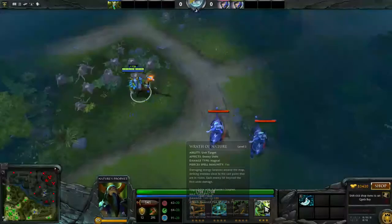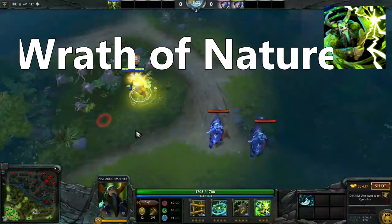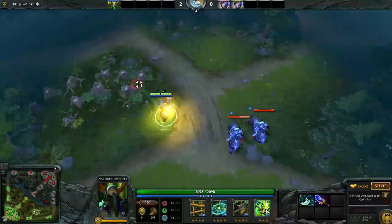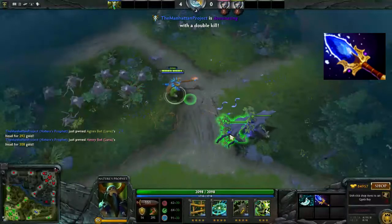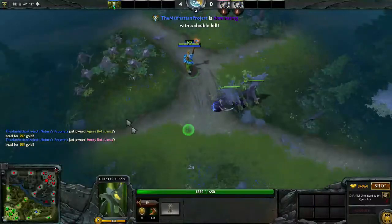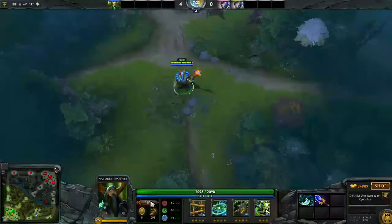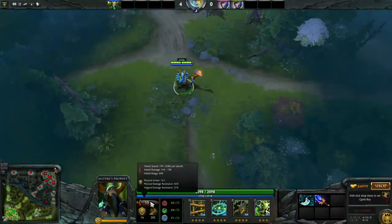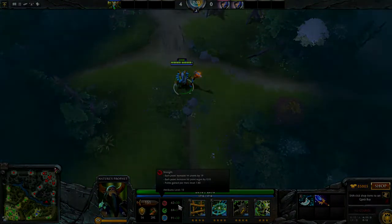Finally, his ultimate is Wrath of Nature. It allows you to target anywhere on the map and sends a wave that bounces from target to target, dealing damage. This ability is truly why he's been playable lately. The Aghanim's Scepter upgrade is really good — it increases the damage and the number of bounces, and if a unit is killed within 4 seconds of being hit by it, it will spawn into a treant. The ability also scales well at higher levels, increasing damage and lowering cooldown, though with a slight increase in mana cost.